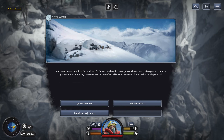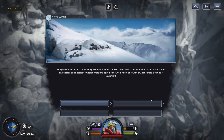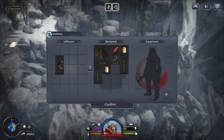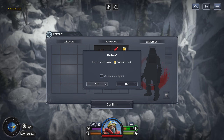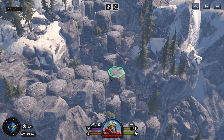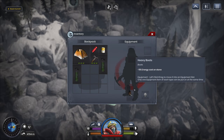Stone switch! You come across a ruined foundation of a former dwelling. Herbs are growing in a recess, and just as you're about to gather them, a protruding stone catches your eye — looks like it can be moved, some kind of strange switch. I flip the switch. You press it harder until beads of sweat form on your forehead, then there's a click and clack — a secret compartment opens in the floor. Your heart jumps with joy. Inside is valuable equipment: heavy boots — minus 15% energy cost on stone! That is flippin' huge. I'm going to eat a can of beans because I think we need a bit more energy. Are you going to equip your boots? Oh, I need to pull them onto the equipment slot. And there you have it, Tony — the heavy boots build.